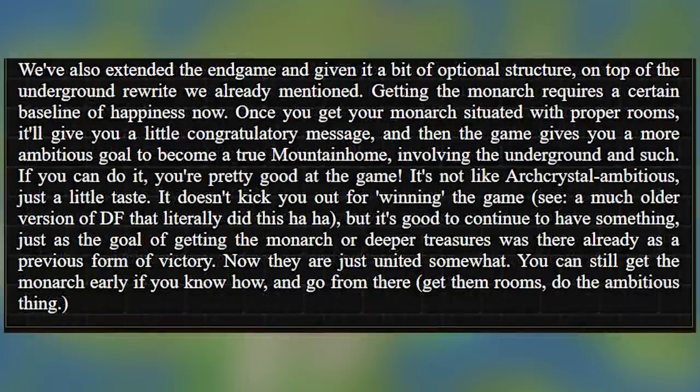We've also extended the endgame and given it a bit of optional structure. On top of the underground rewrite we already mentioned, getting the monarch requires a certain baseline of happiness now. Once you get your monarch suited with proper rooms, it'll give you a little congratulatory message. And then the game gives you a more ambitious goal to become a true mountain home involving the underground and such. If you can do it, you're pretty good at the game. It doesn't kick you out for winning the game — see a much older version of Dwarf Fortress that literally did this. But it's good to continue to have something just as the goal of getting the monarch or deeper treasures was there already as a previous form of victory. Now they are united somewhat. You can still get the monarch early, if you know how, and go from there and get the rooms and do the ambitious things.